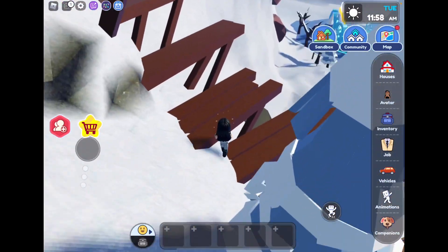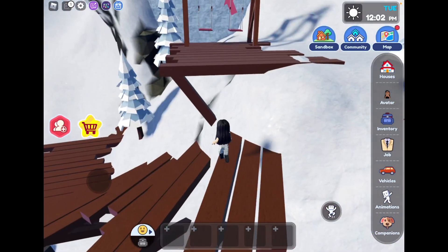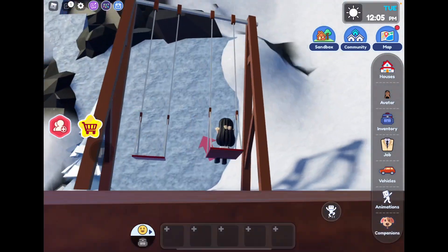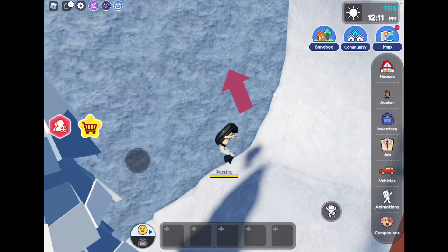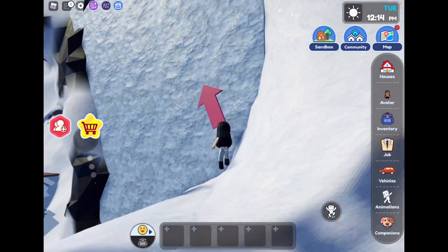I don't feel like doing the hobby — I already did too many hobbies. Go check those videos as well because they're really cool. So here we are at a swing. We just have a swing — let me try to jump off. Oh, that does nothing. I thought it would launch you up there but I guess not.